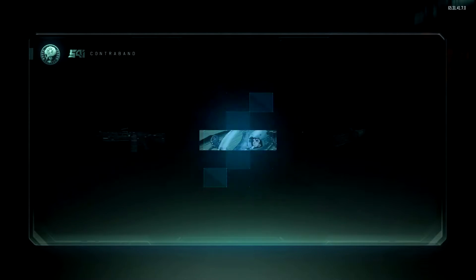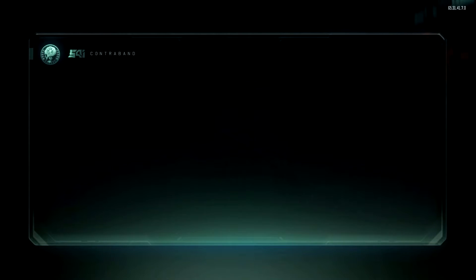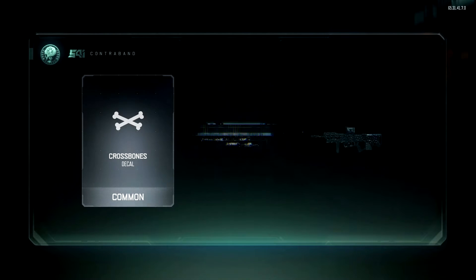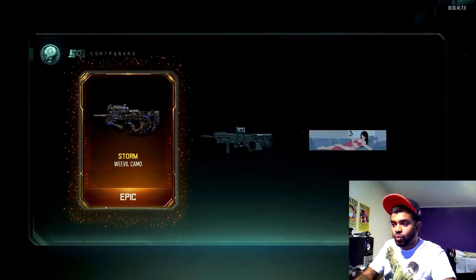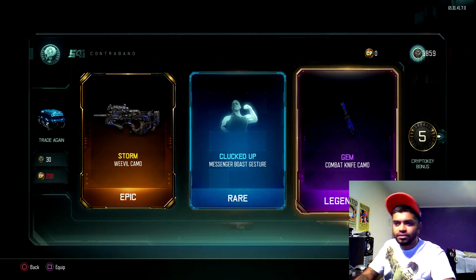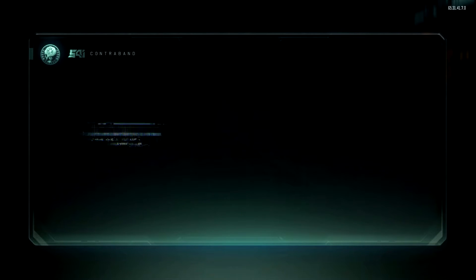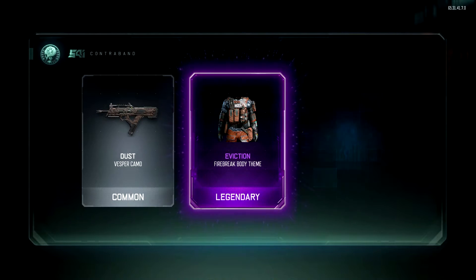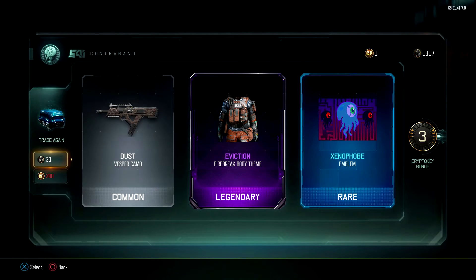The next whole thing will be in the next part. I just got that Monochrome MR6 — getting the same stuff again and again. Come on, that looks pretty good. I don't use the knife or anything like that. Come on baby, give me something magic! Firebreak body team — Eviction, that's just average. I want something flashy.